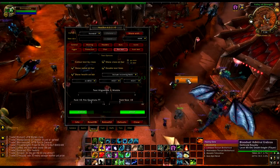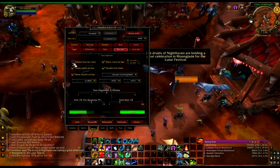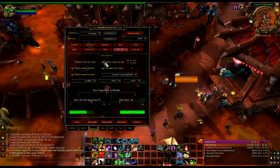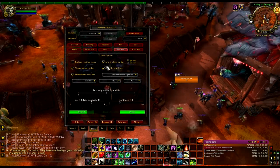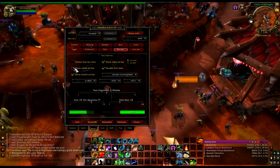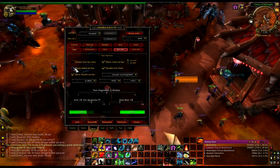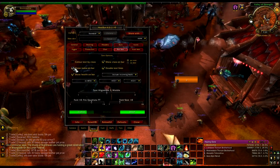Here's bar text — the text on the bar. You can color the text by your class; I prefer to keep it white. You can show class on the bar — I actually just started using this. It serves really no purpose, especially since I color my bars by class, but it's something nice to look at. Show the name on bar — if you really don't care about who you're healing, just as long as people are getting healed and you know who the tanks are, use that.